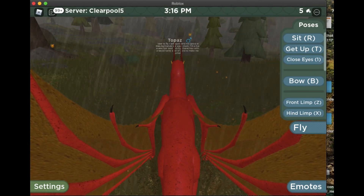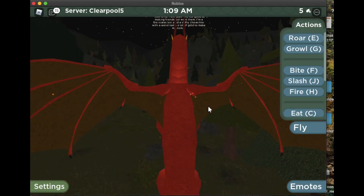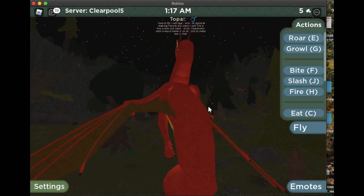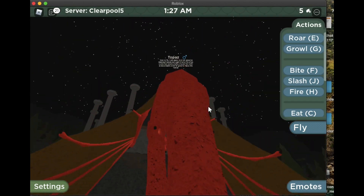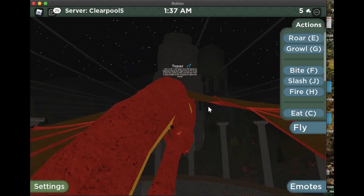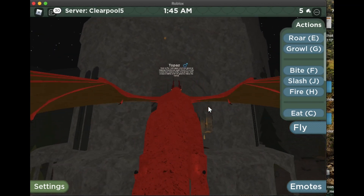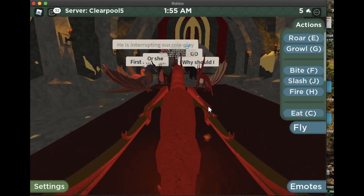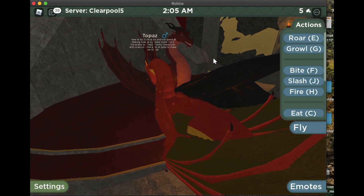First, we are going to do Queen Ruby's challenge to unlock the armor. You will be lighting seven campfires. They can be a little tricky to find, but with my help you should be able to find them. They are all on guard posts, so they won't be in people's houses or things like that. First, you need to talk to the NPC Queen Ruby.